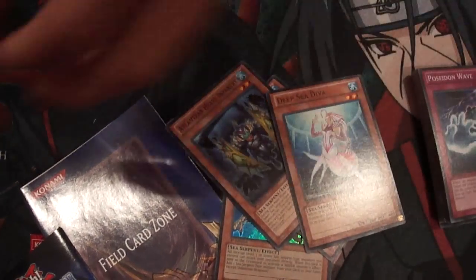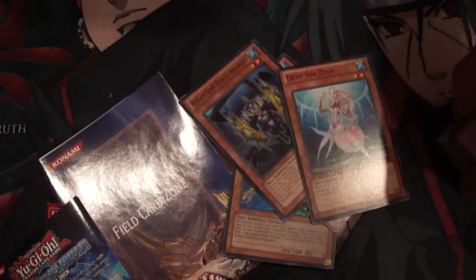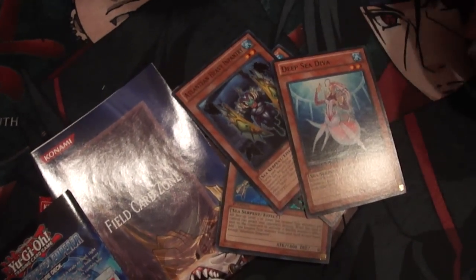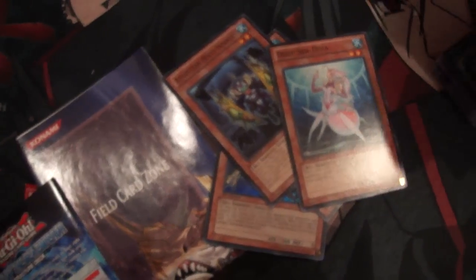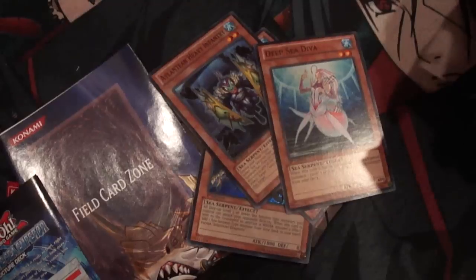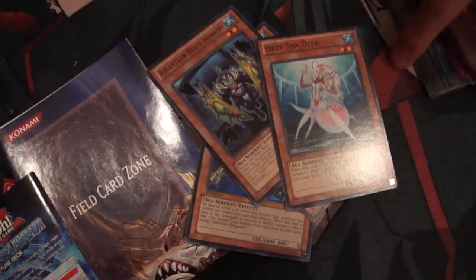So yeah, that was the opening. I have two more boxes but I won't be opening those. I'll have my Atlantean Mermail deck profile up very soon when I complete the deck. So if you guys have any of the cards I'm looking for, please PM me and we can work out a deal. That is it — the opening from Team Staxx, signing out.